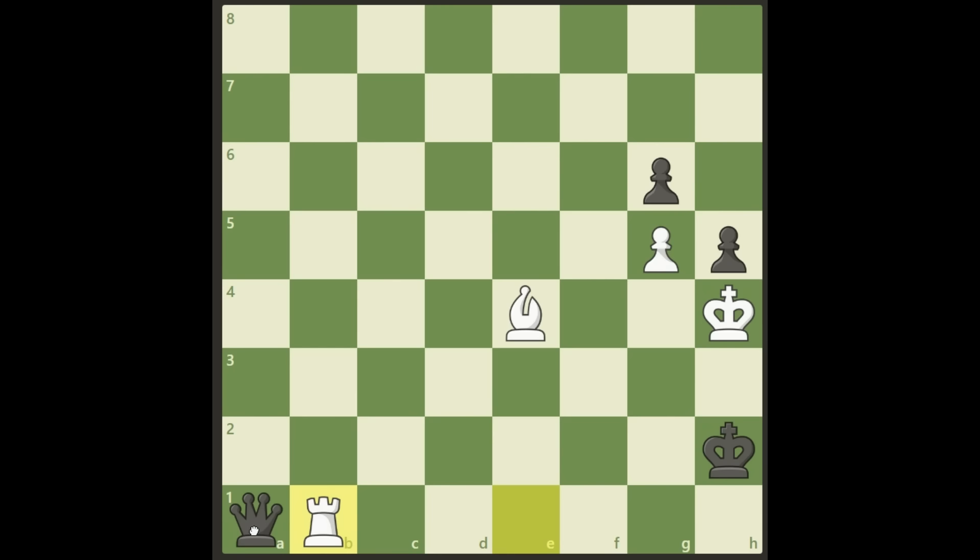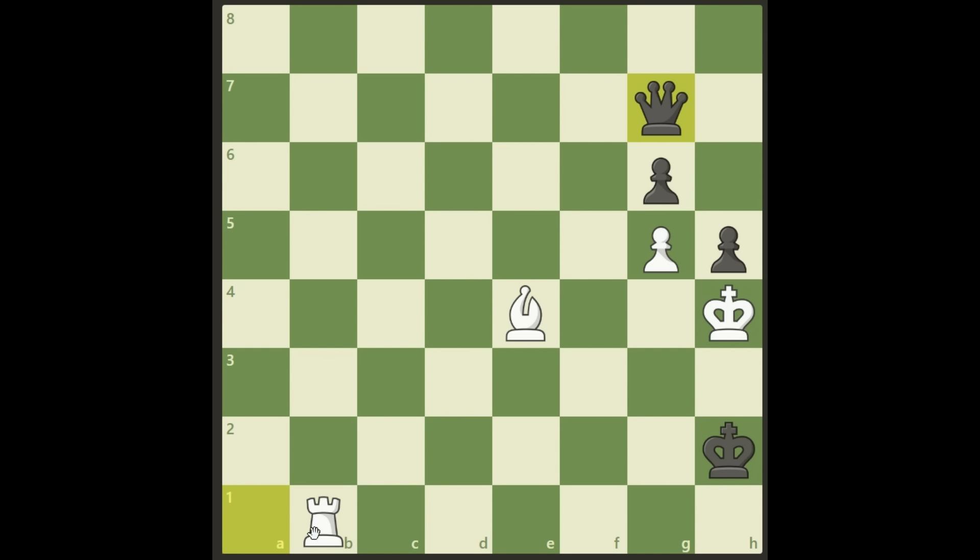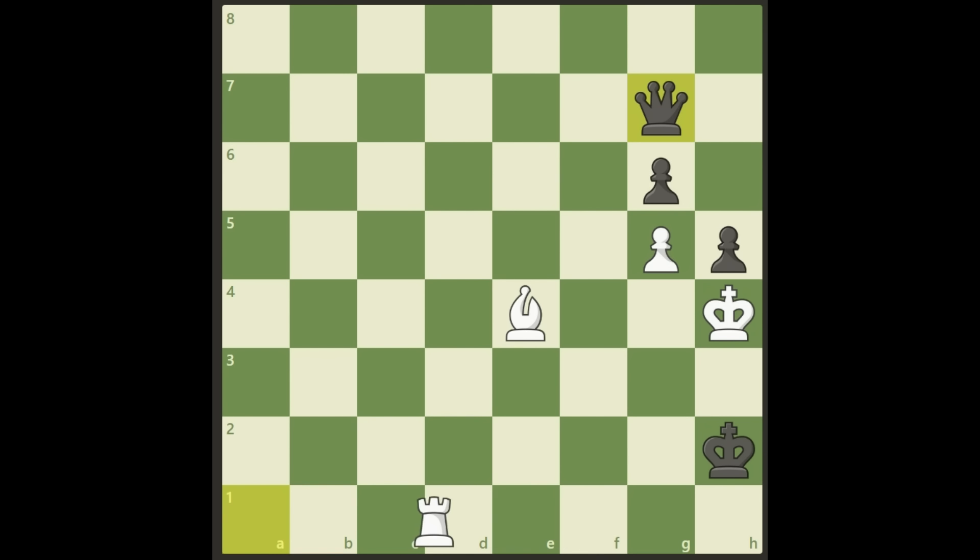The queen cannot take our rook, and if it moves anywhere else on the board, it's checkmate. So the final move is rook b1 and then black will simply resign. That was pretty cool lines - I didn't see this from the beginning when I first looked at the puzzle, but it became a great one. Hope you enjoyed this video, thank you for watching, give me a thumbs up and come back to my channel again. Bye bye!